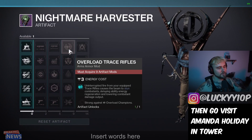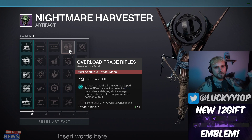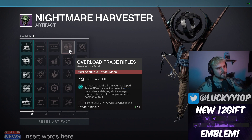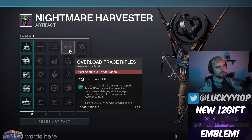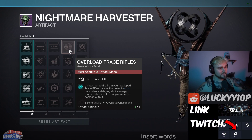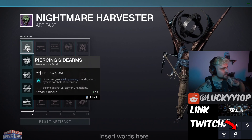We've got the big one: overload trace rifles, which will be really interesting this season. You might be thinking 'well, Divinity already does this,' but legendary trace rifles can now stun overloads, which is actually really sick. It'll be a lot of fun stunning those overloads with that.